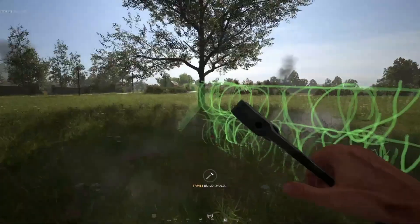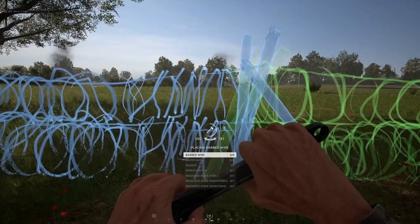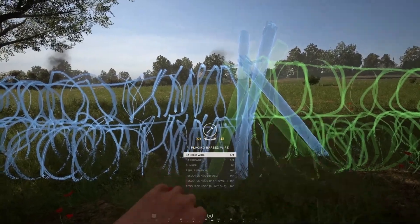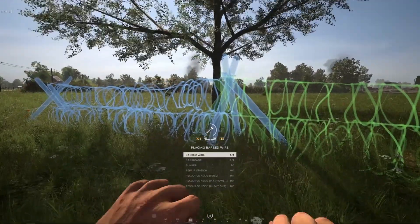A new quality of life change is coming for the engineer class called Fortification Snapping, which will make building so much easier. Right now you need to be very precise when placing fortifications like barricades or barbed wire, as sometimes they'll be blocked. With this change, it will no longer be the case.